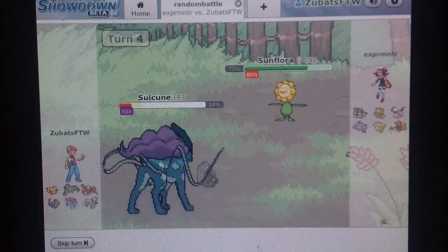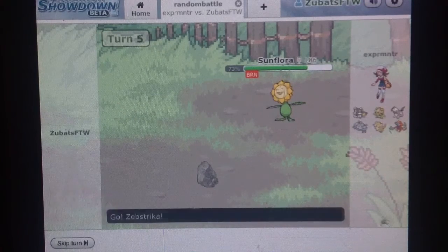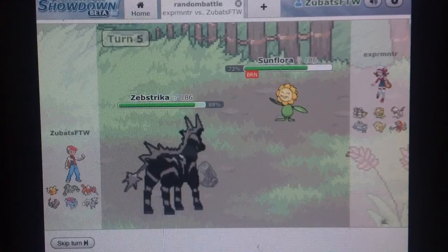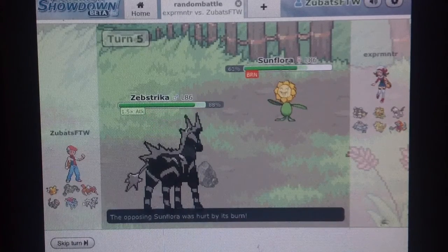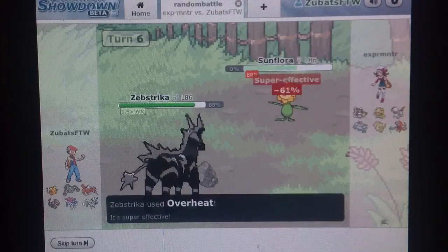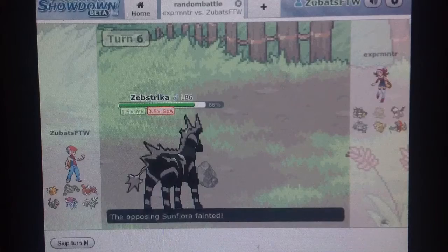I had to cut the video there. I catch the Skull Bash, and I get the Burn. Then I don't want my Suicune to die because I might be able to do something, so I switch out into my Zebstrika to get the Overheat. Floor goes for the Leech Seed — Zebstrika actually has Sap Sipper, I didn't even know that. So I go for the Overheat and kill. He probably didn't even want his Sunflora, cause Suicune was probably the only thing he could've used it against.